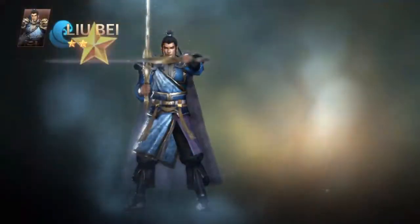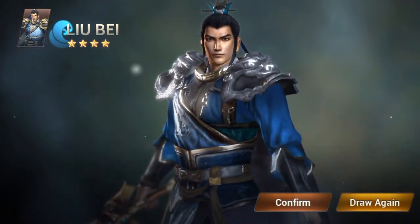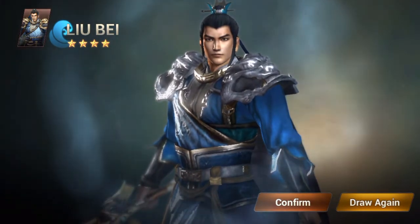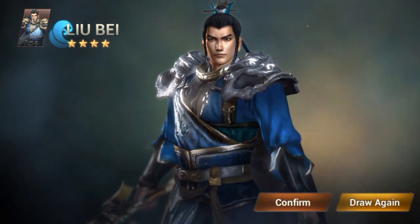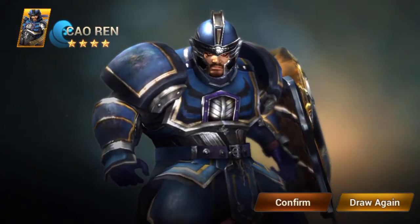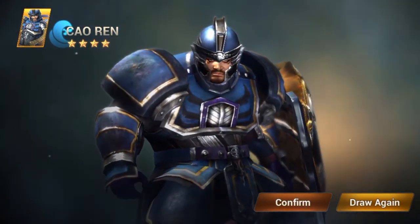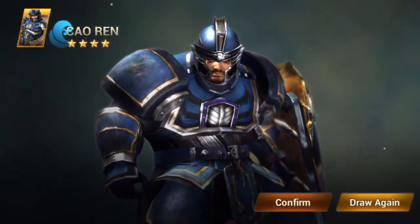Halfway point — number five. This is going to be a four-star, yes — four-star with a bronze background. Lu Bu. I think I actually have him in silver or gold already, so he's just going to be fused into one of my other four-star golds to rank them up. Number six — gold, so four-star or up. I already have him; I got him in my very first summoning video, so we can use him to raise the skill level of the other one.